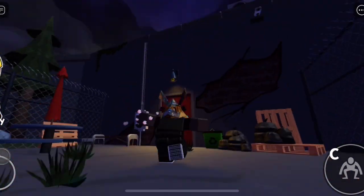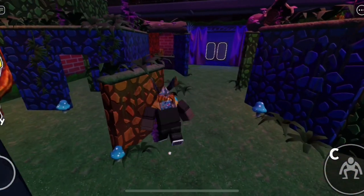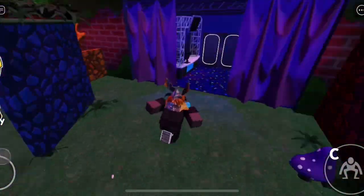When you start the game, you are in the entrance of Oddworld going into an Oddworld. There are blue, green, red — which is a part of the lore — and purple.